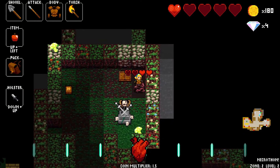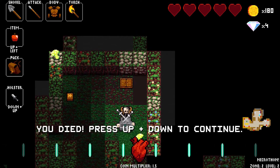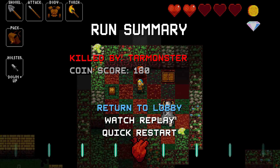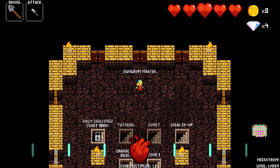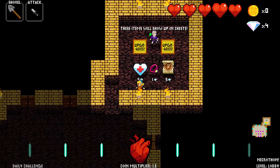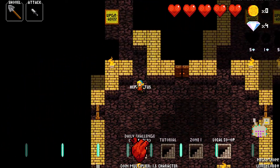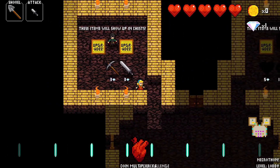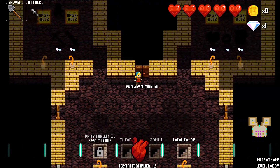Those are like monkeys but they hurt you. This is why we're here — we've got to learn by dying a lot. Wish I could get here with five diamonds — I want to buy that big heart thing. City armor. I do want to know what that is — I'll buy it next time.